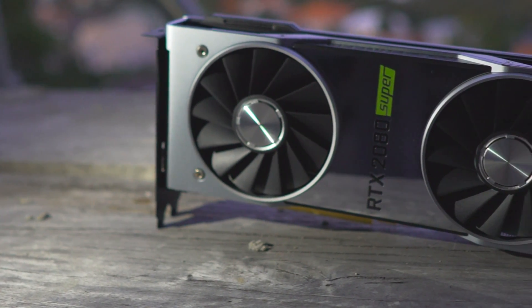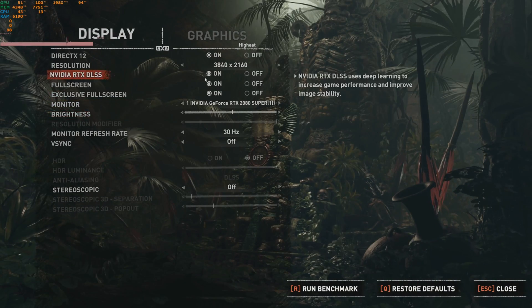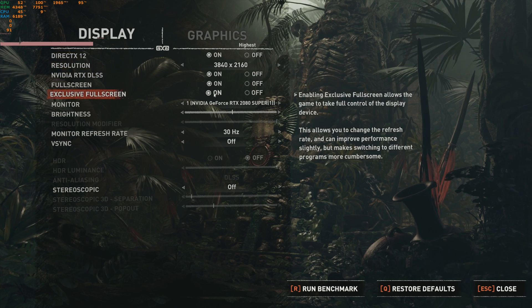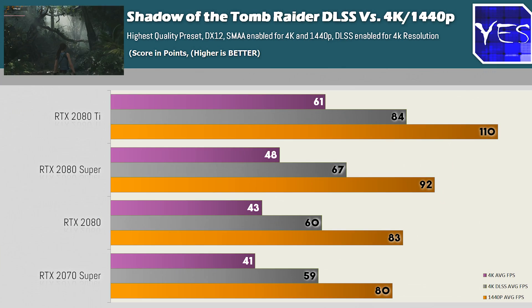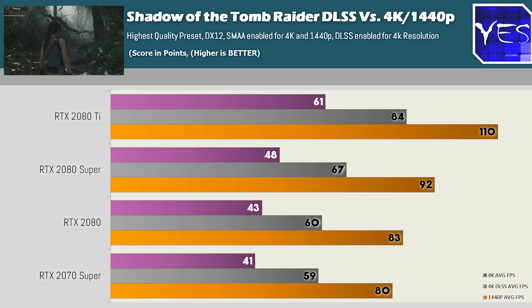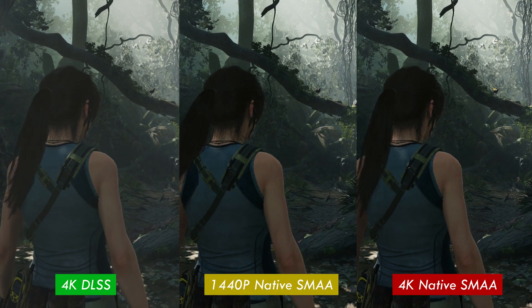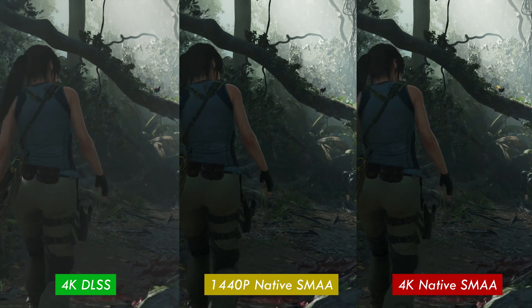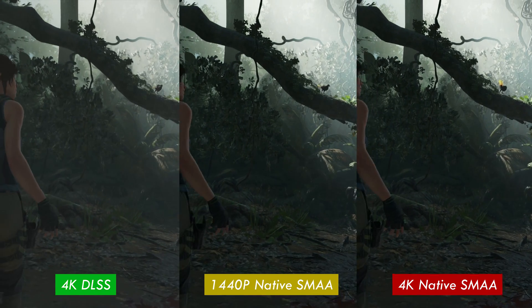The NVIDIA RTX cards also include support for DLSS, which is their super sampling based on the AI portion of the RTX graphics cards. At 4K on Shadow of the Tomb Raider it does get a performance boost, but a side-by-side comparison shows it leaves a lot to be desired compared to a native 4K image. You do gain more performance, but you do lose out in image quality.